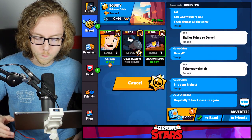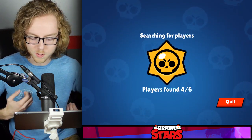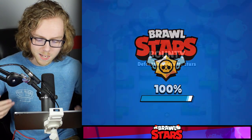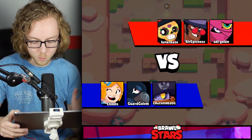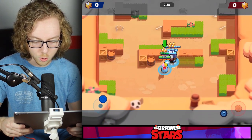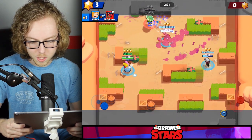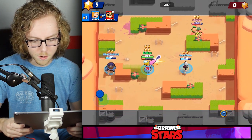Let's get into our first match. We're running a fun comp — we have Crow, who's going to be very fun to play with, and we've also got Daryl because we needed a Bull, Daryl, or Primo to tank. Even with the change from portrait to landscape, it almost makes it so shorter-range brawlers like Daryl, Primo, and Bull are somewhat usable in maps that tend to favor longer-range brawlers. We got a couple kills right off the bat.